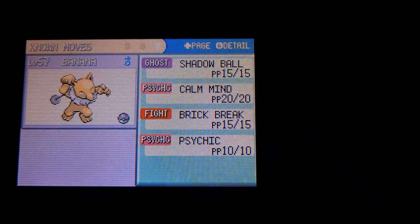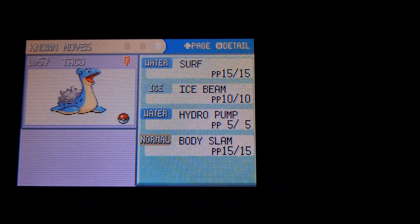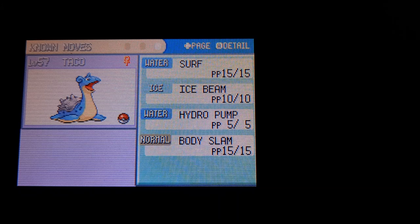We have Banana with Shadow Ball, Calm Mind, Brick Break, and Psychic. We have our buddy Taco with Surf, Ice Beam, Hydro Pump, and Body Slam.